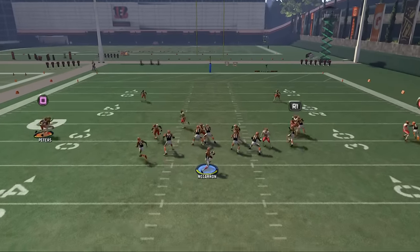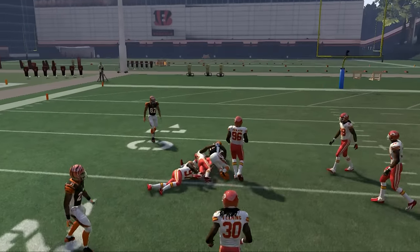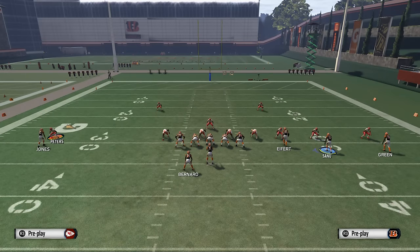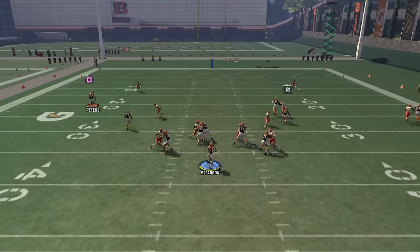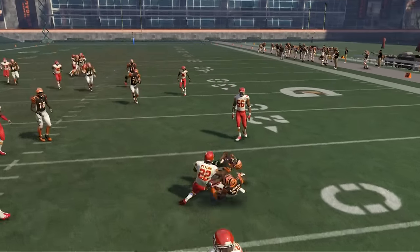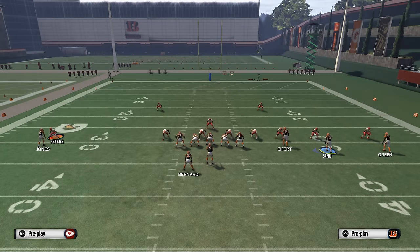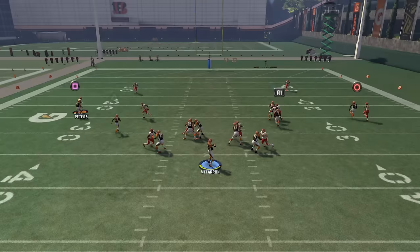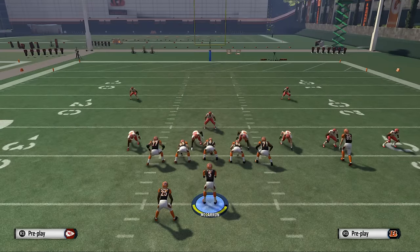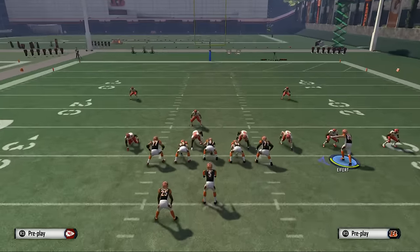You want to play with the motion and learn the ins and outs of it, but from my experience a drag is probably the best. The slant route works a little differently — you get a little more separation, but defenders tend to play the slant better. As you can see here, the defender plays it close and you end up getting a batted pass animation. So understand the slant is a little less reliable than the drag for this concept.